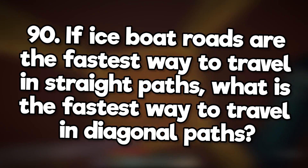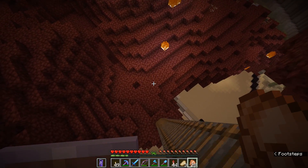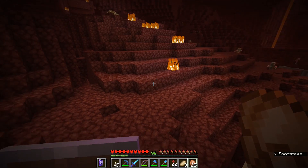If ice boat roads are the fastest way to travel in straight paths, what's the fastest way to travel in diagonal paths? You can still travel diagonally on ice roads, it's just harder to keep the boat from getting caught on the walls. If you don't want to do that, look up Cycraft's piston bolt.